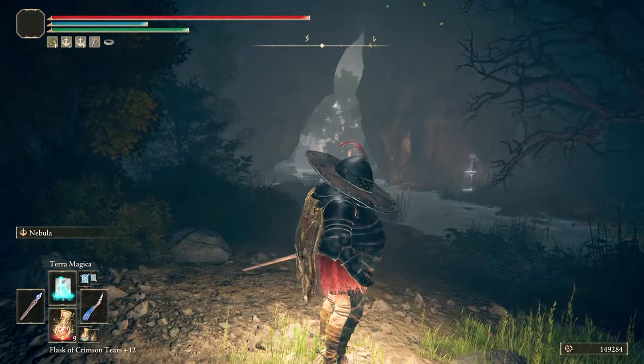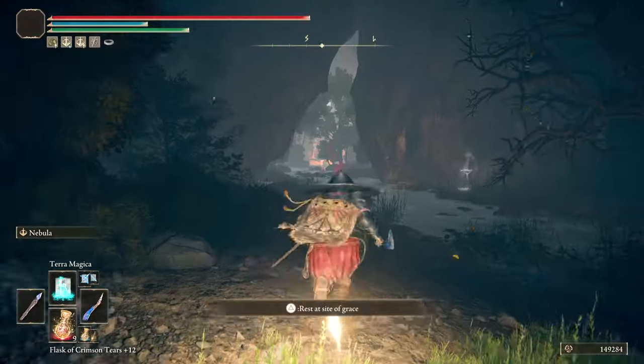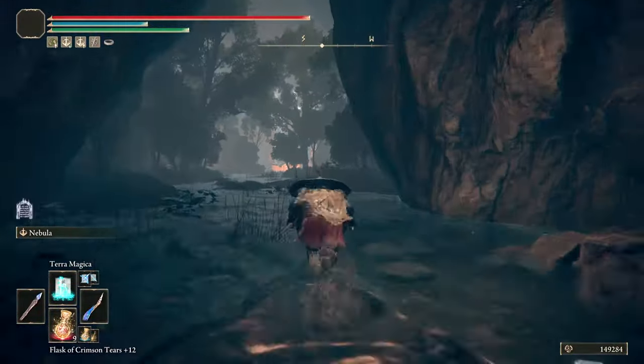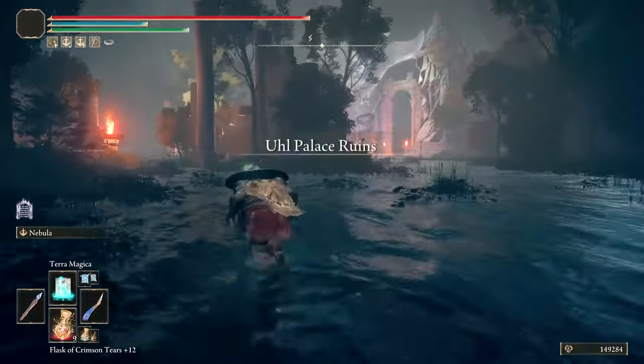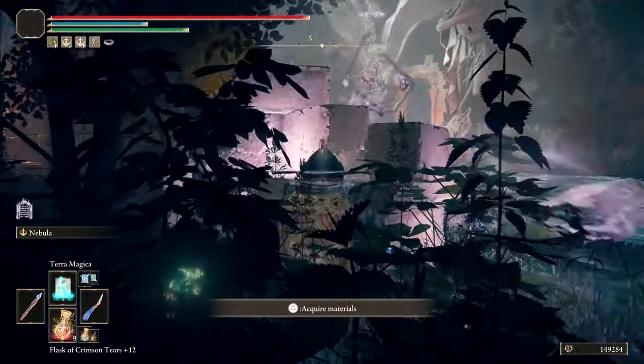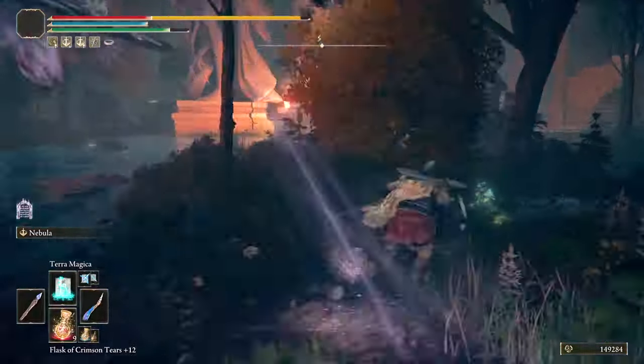Once there, grab the Site of Grace and follow this route. Avoid the rocks that the big enemy throws at you and keep going inside that structure where the water flows into a cave.